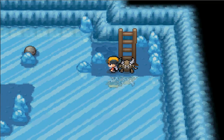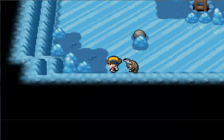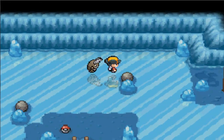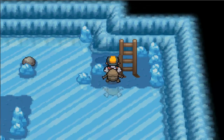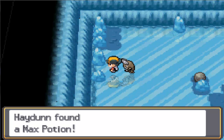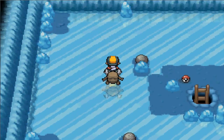Welcome back to the underground ice path. Basically what happened was we pushed all those rocks down which gave us some little platforms to land on. There are some items over here so let's figure out how to get that item. Found a max potion just chilling here on the ice — thanks, max potion, you're a real pal.